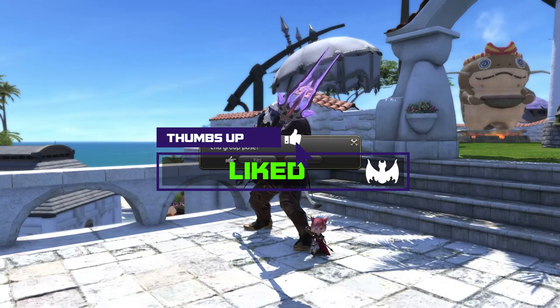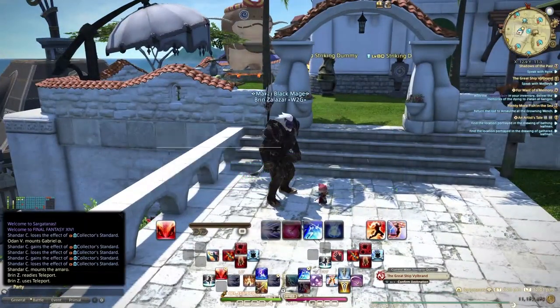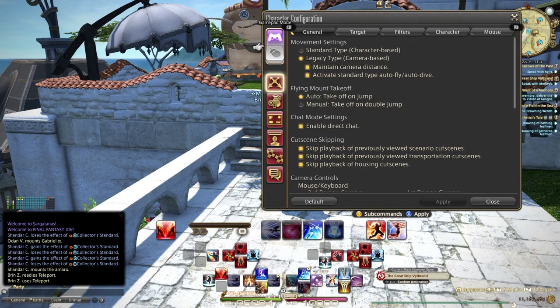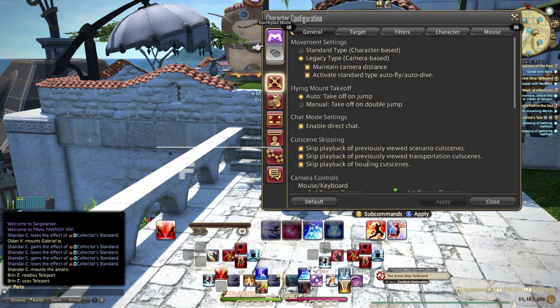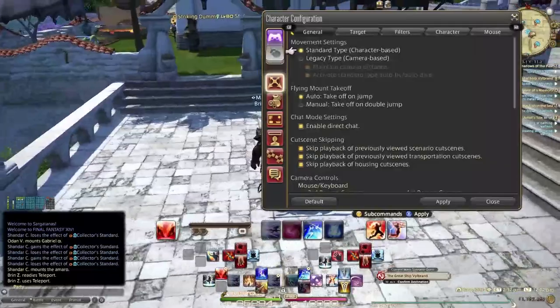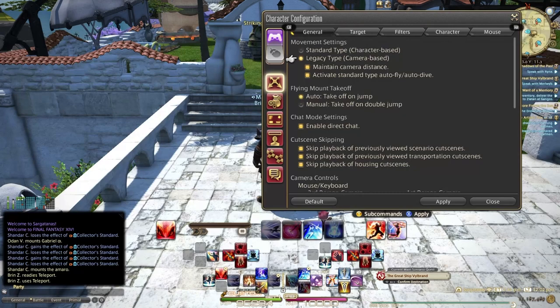Let's jump into the game and talk about how you configure your controller. You can hit Start, go into System, then Character Configuration. If you're playing on keyboard and mouse you can easily swap between modes — it's just the flip of a switch. You can still use your keyboard and mouse in any of these modes. I use legacy type camera-based movement, so if you want to press back to back up like in typical other MMOs, otherwise play around with legacy type.